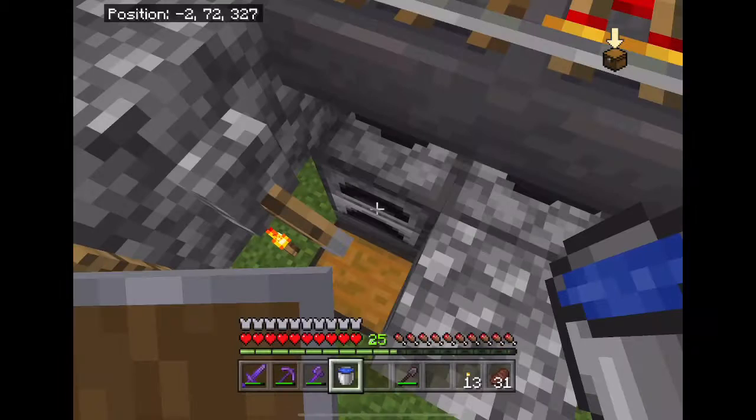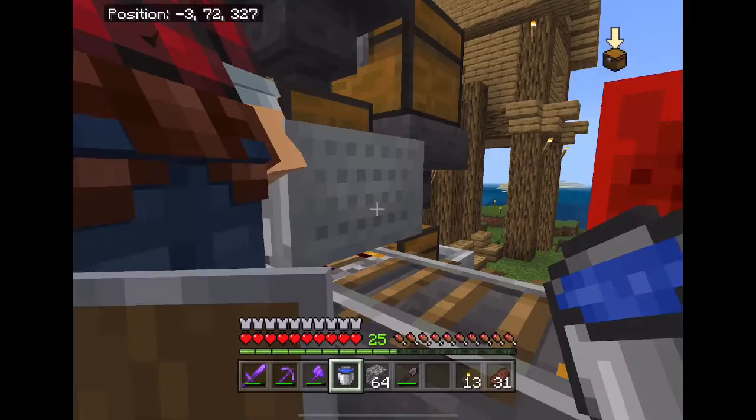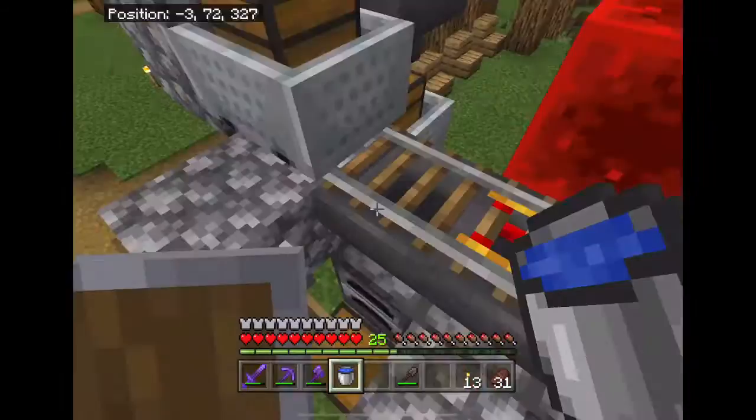What happened to one stack of cobblestone? I think the chest might be interfering since it's just slightly longer than a block, but that's most likely the case. Are we ready?